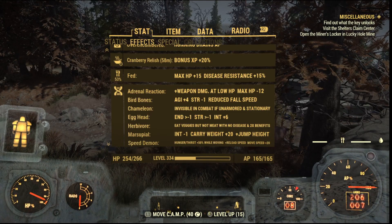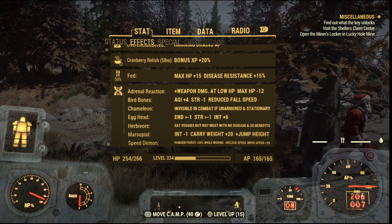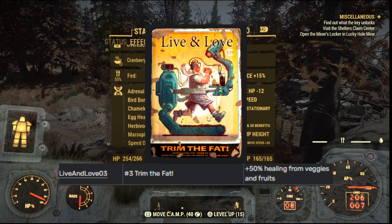If you have the Herbivore mutation you can double the benefit, so it goes to 20%. And with the Live and Love magazine you can get the cranberry relish up to 37% XP gain.